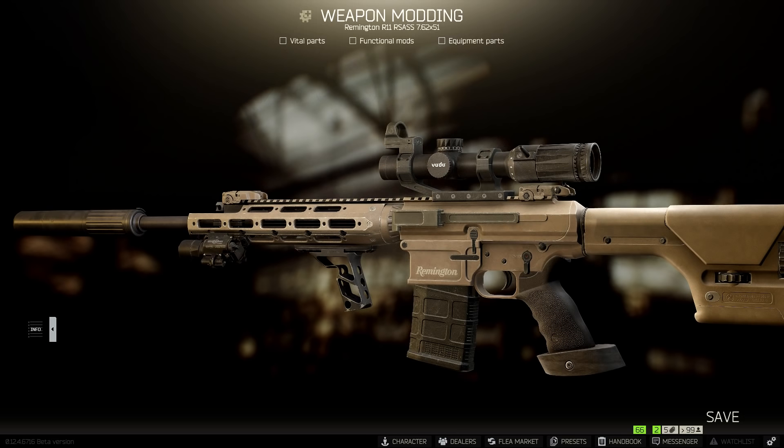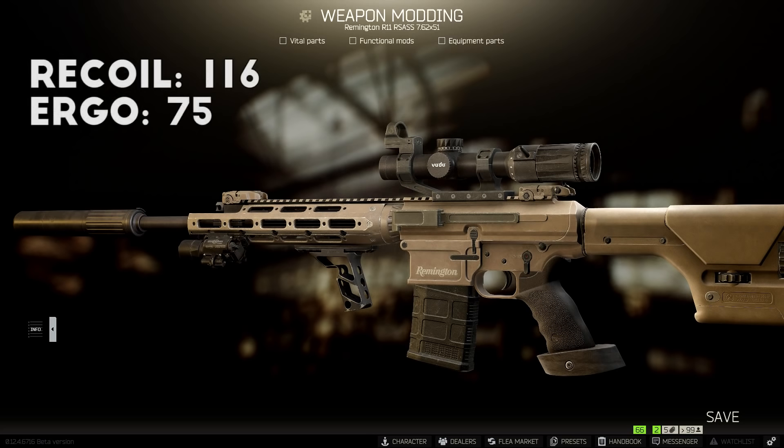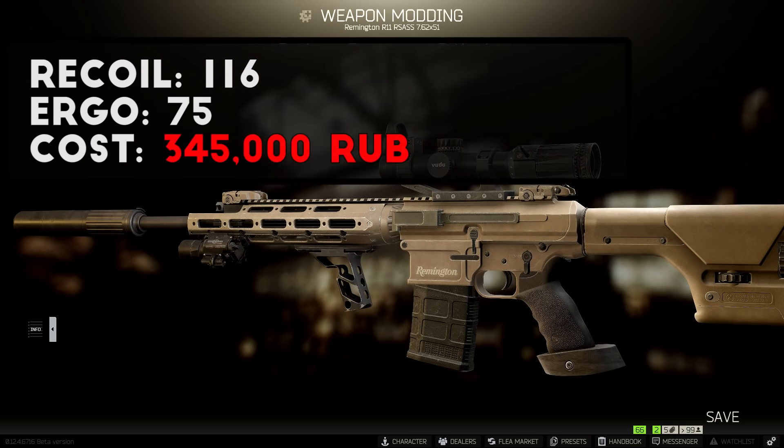For the most part, this build just adds pieces onto the standard RSAS. It pretty much comes ready to go out of the box, and you just need to add things like a scope and foregrip to enhance an already awesome rifle. The recoil comes out to 116, with 75 total ergonomics. It's not exactly built for spamming left click, but the ergo is definitely high enough to quickly aim and track targets when sniping. The total cost is around 345,000 rubles if you include purchasing the rifle from Peacekeeper, making this one of my most expensive builds so far. I generally only run these when I find them in raid though, so I save about 110,000 on the build cost that way.